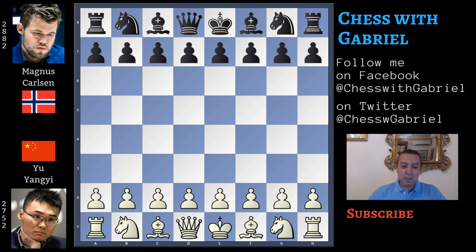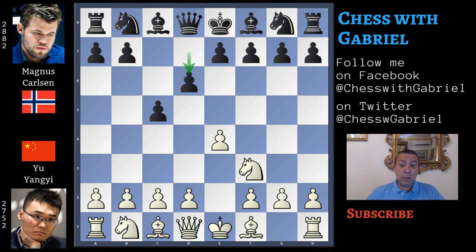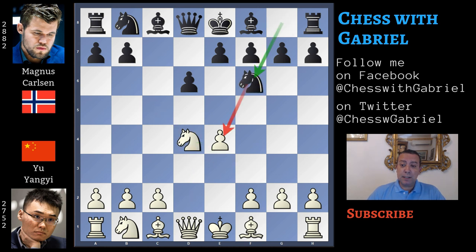The Chinese player with the white pieces opens with d4 and Carlsen answers with the Sicilian defense: c5, knight to f3, d6 — and not his usual Sveshnikov setup. d4, c captures, knight captures, knight to f6 attacking the central pawn and knight to c3 defending it. In this position, black has three main alternatives: a6, g6, and knight to c6. Instead, because it is a blitz game and probably Magnus Carlsen wants to surprise Yu Yangyi, he continues with bishop to d7 — a minor line.